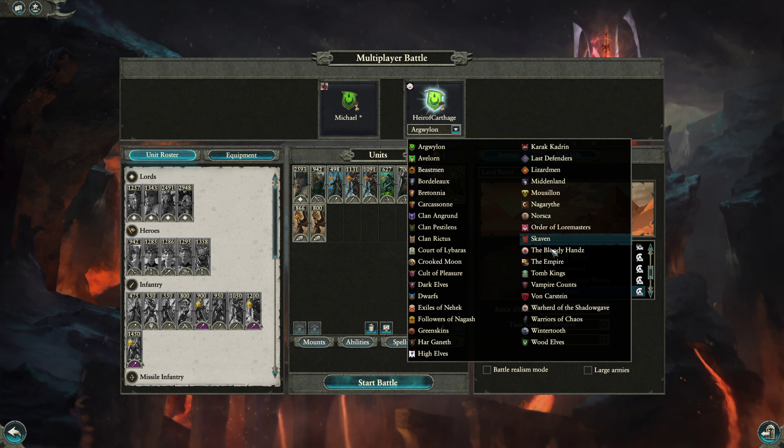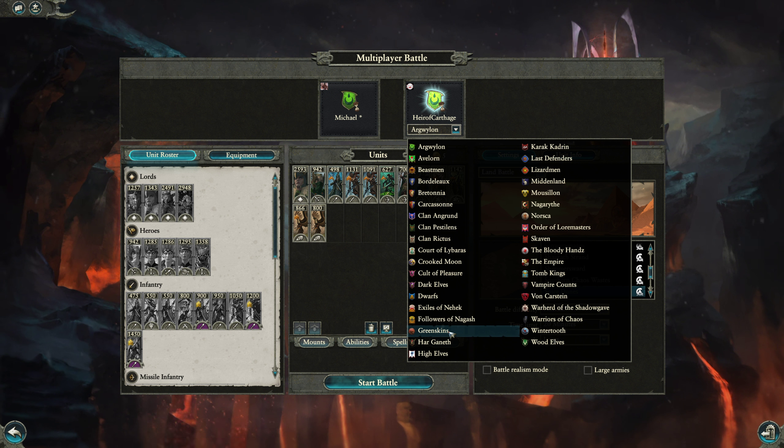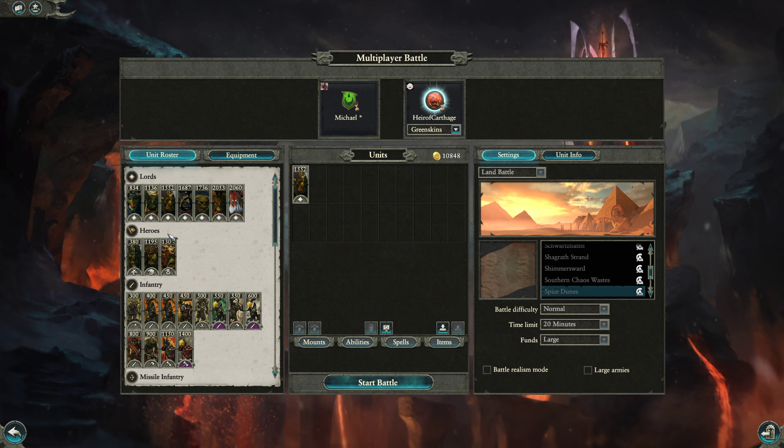YouTube, what the crap's going on? Ere of Carthagyr. I'm going to jump into some more Total War Warhammer 2 online action. I'm going to pick the green skins.